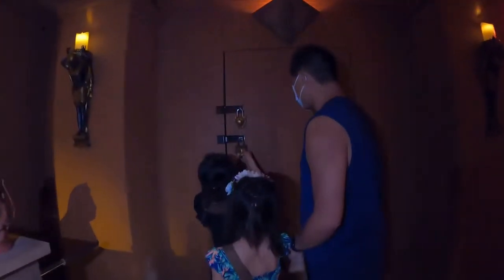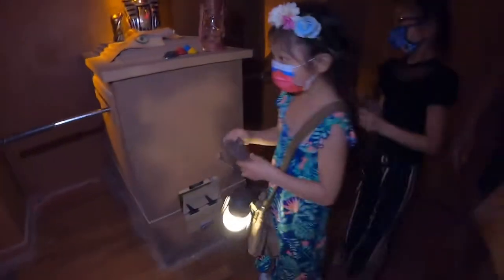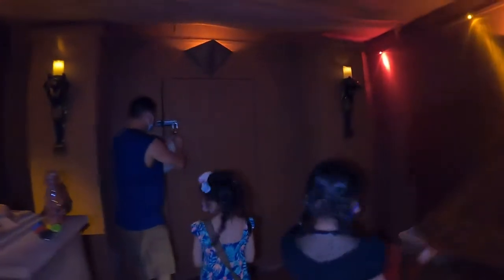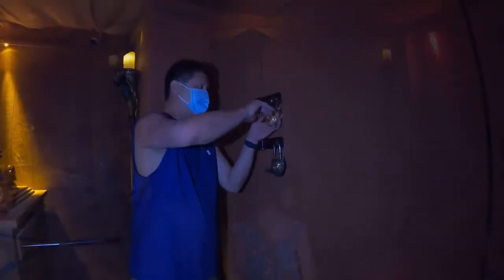Let's go over there. This one, come on. What's inside? A key? A key and a gem. Wait, I'm going to put that down here. Let's go. Nice key. Let's go over there. Put it back on top. Put that on the floor.